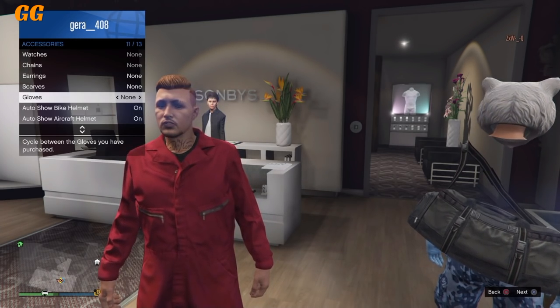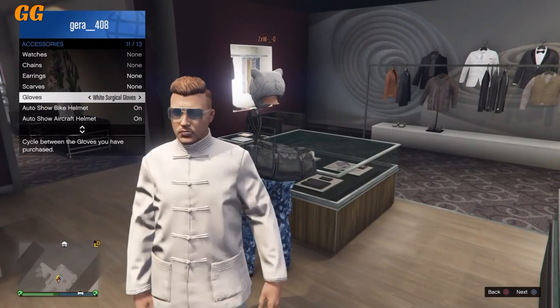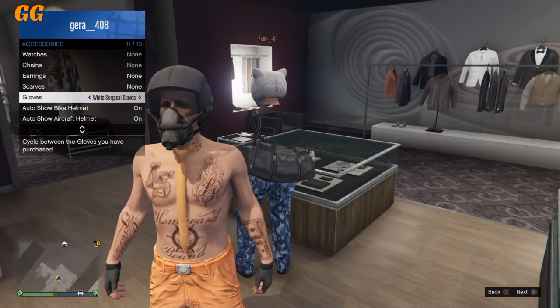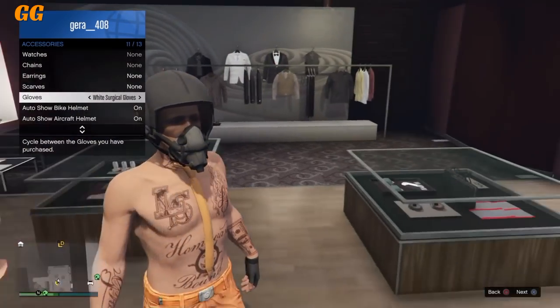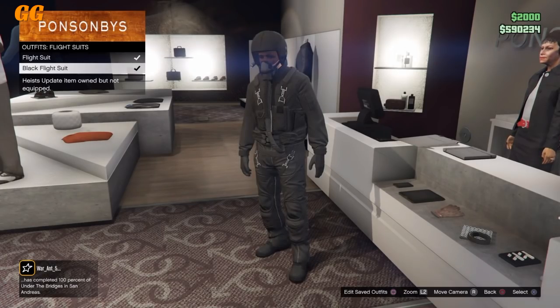Once you're wearing it, go down to gloves and go one to the left. Now tell the VIP to switch your outfits two to the left and two to the right. As you can see, you will get this result. The VIP now just needs to dismiss you — tell him when to dismiss you. After that, switch your gloves one more time to the left, then back out and re-save the outfit.